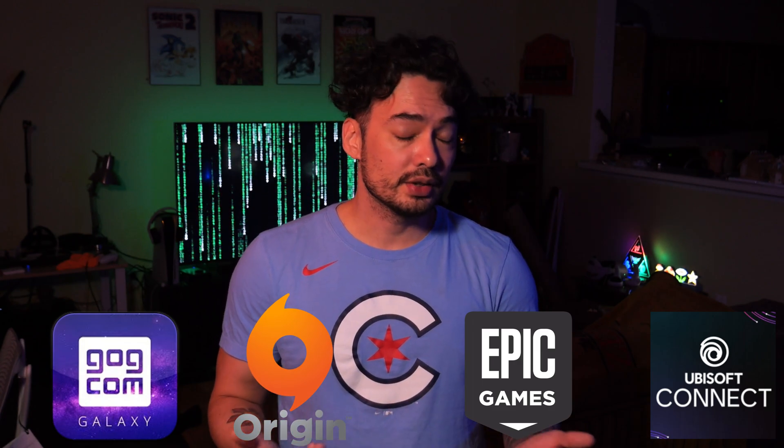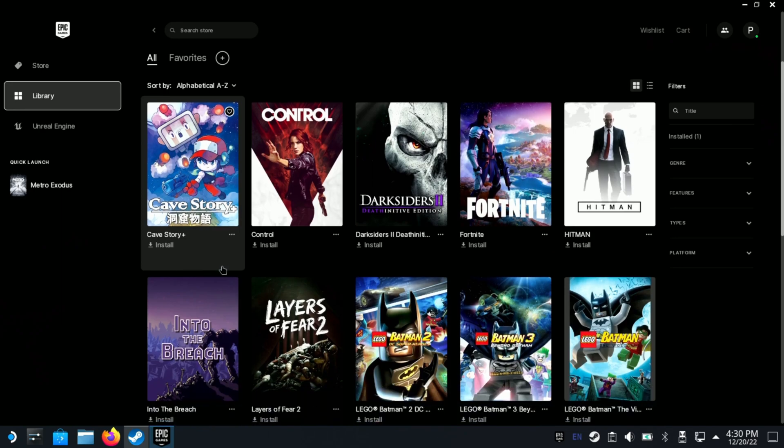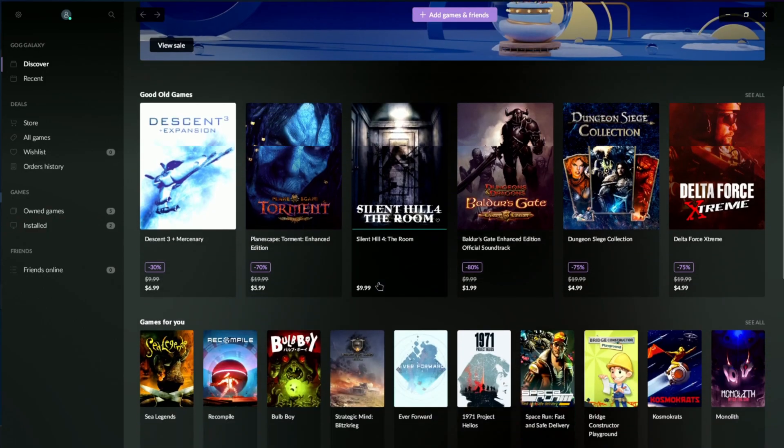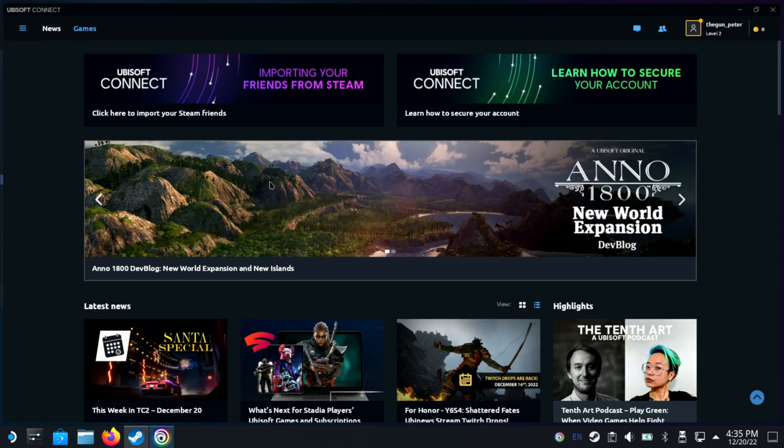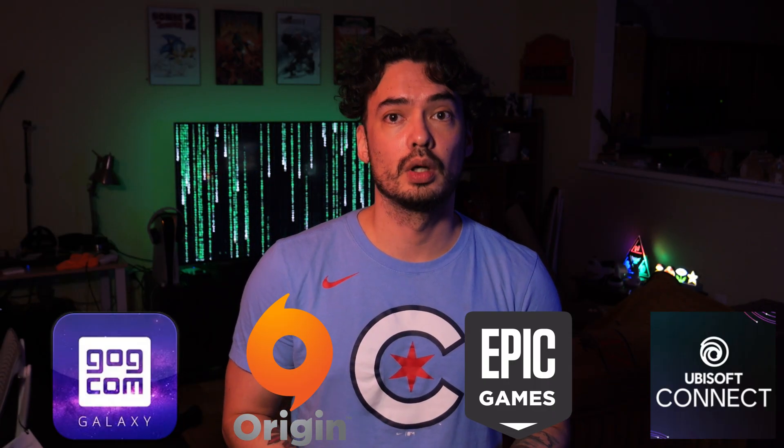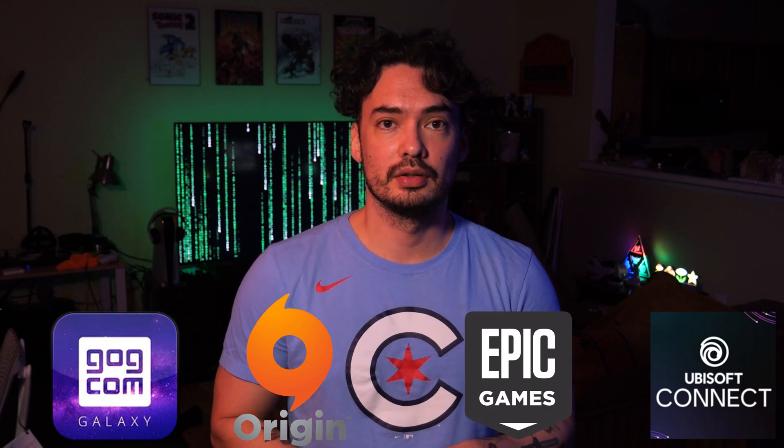When it comes to launchers, you have basically four of the most popular ones that I'm going to cover here: Ubisoft, Epic Games, EA Origin, and GOG. These launchers are marketplaces where you may already own games. They actually work with the Steam Deck — you can install these launchers and install games onto your Steam Deck on your internal storage, micro SD, or even an external hard drive. It's pretty great and I just wanted to share it with you all.